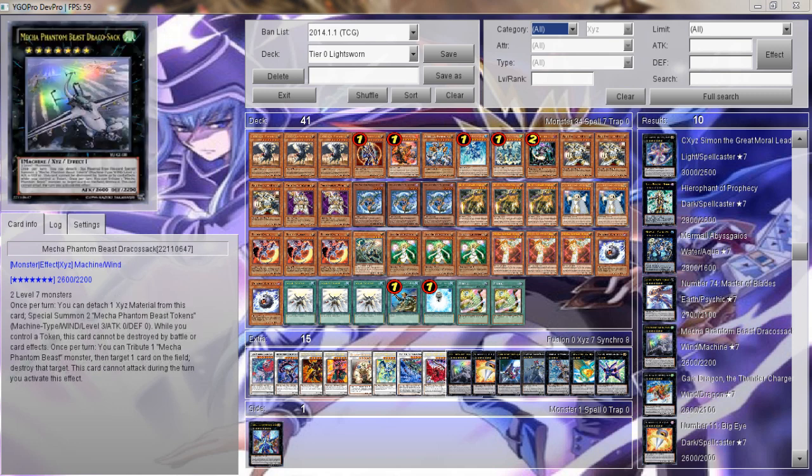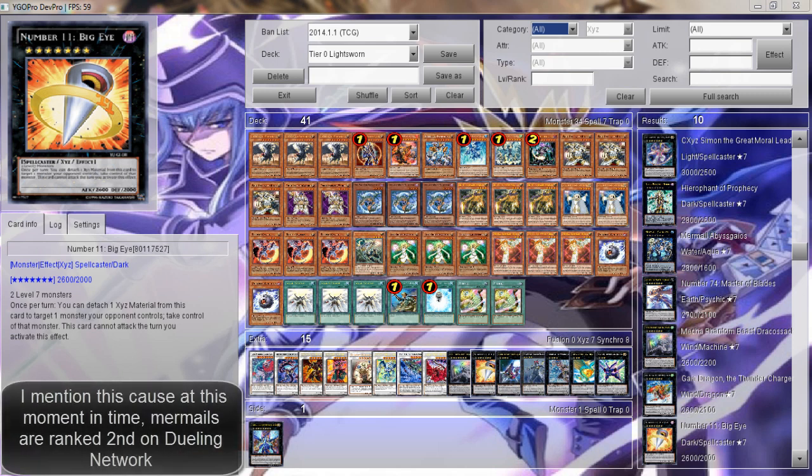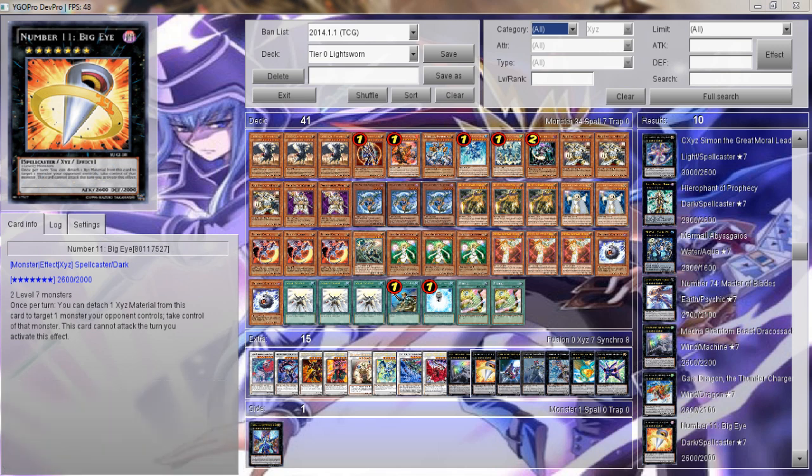We have Arca's Mentioned, the Black Rose Dragon, and the Mecha Phantom Beast Dragosack. I don't like running Big Eye, but I'm running it right now because everybody else wants to run Big Eye. Mermails at the moment are just Rank 7 spamming — if you want to see a deck playing exactly like Dragon Rulers did last format, Mermails are that deck. That's why I won't be featuring Mermails at all until they get a hit in March.